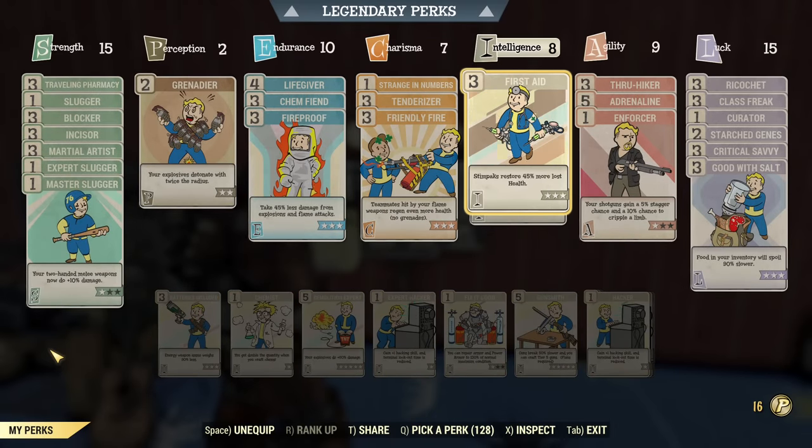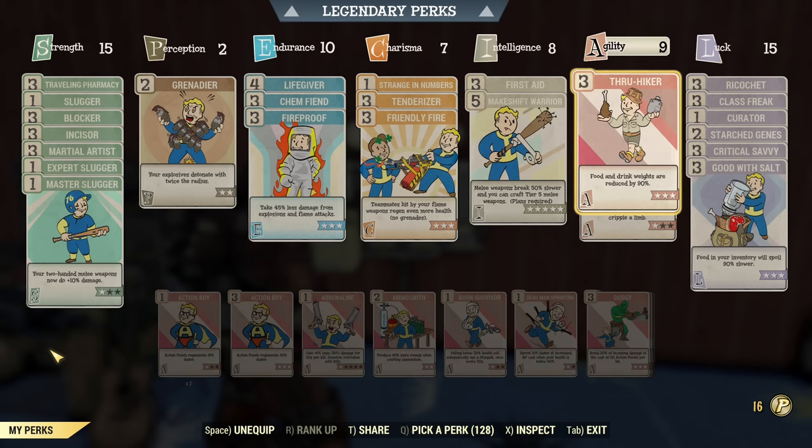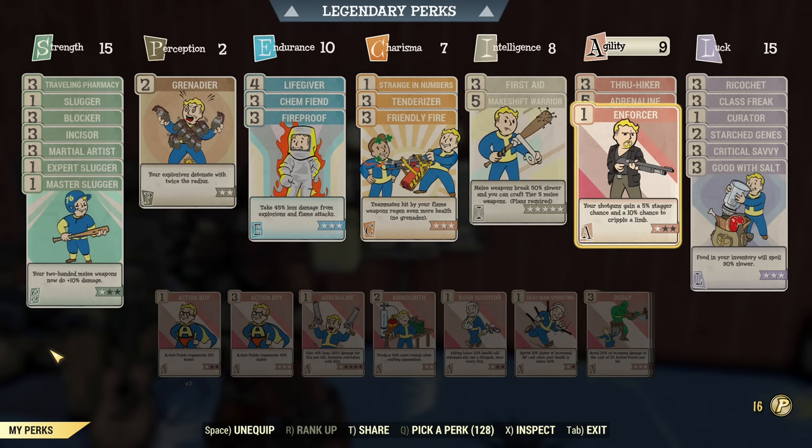Under Intelligence, First Aid is optional and I won't be using Stimpaks much apart from really hard fights. Makeshift Warrior is quite important as the auto axe likes to break otherwise. Under Agility, Thru-Hiker — I recommend carrying meat because it's just so easy to cook meat buffs for melee, so we'll always have some meat ready. There's also room for Adrenaline rank one — you can swap in some Action Boy as well if you choose — and one rank of Enforcer.